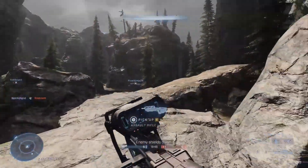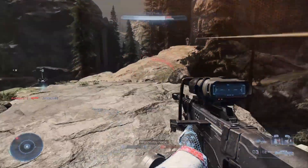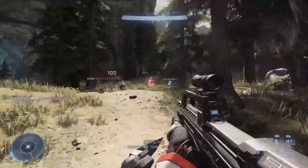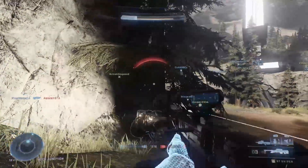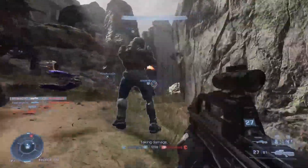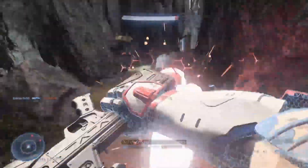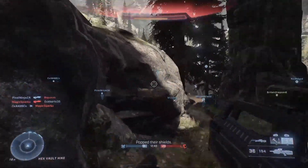Halo Infinite combines both a linear level structure with an open world interface that takes place on Zeta Halo. The early and closing linearity will feel close to home for Halo fans. These areas take place inside dark corridors as waves of increasingly difficult enemies and boss encounters stand in the way. Infinite features returning enemies with some new Banished thrown in for good measure. Enemies will arm themselves with better weapons over time, and increased armor along with cloaking. All the vehicles that Halo fans know and love are here, including the Warthog, Ghost and more.